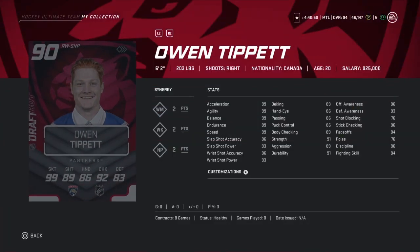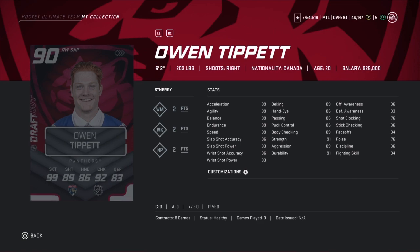Owen Tippet is 6'2", 203 — a proper build. His speed is good, his shot is decent, and his puck control and deeking are subpar. His defensive stats are atrocious, but better than Brandstrom's. You could put him on your third or fourth line if your team isn't that good — he's not a bad card but for a 90 he's subpar. Since you're getting him for free, use him if you need to.